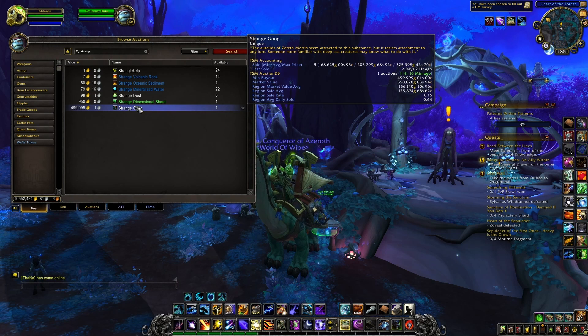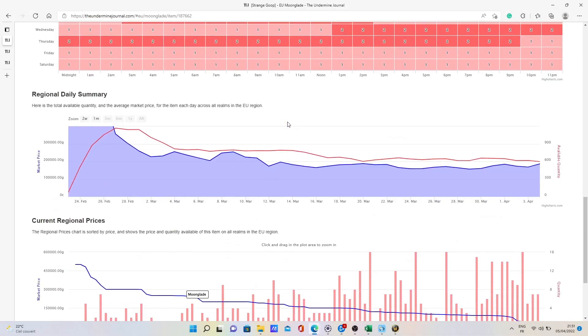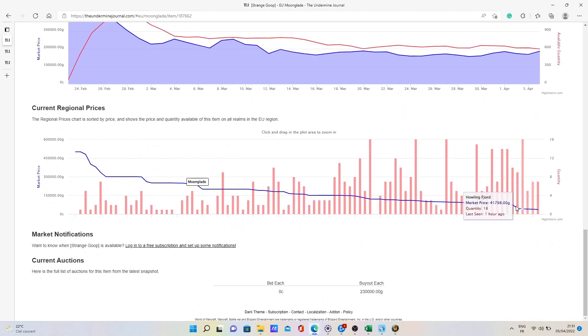One thing you need to take into account each time is really the specificities of your auction house — sometimes a good deal on one realm can be a bad deal on another, even if both are low pop realms. This is why I recommend using The Undermined Journal to get this data and make sure that you're not taking too many risks. With The Undermined Journal you can quickly see the current median price and also what the cheapest auctions are.